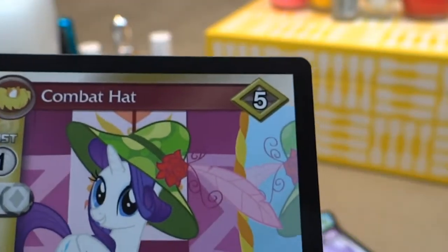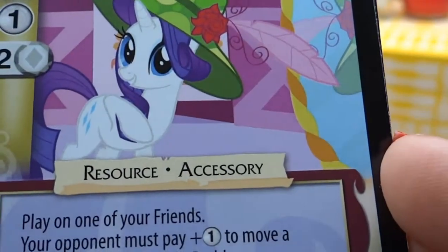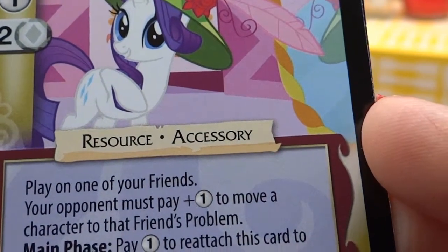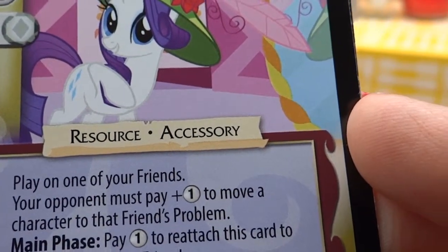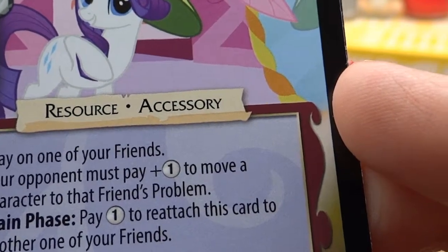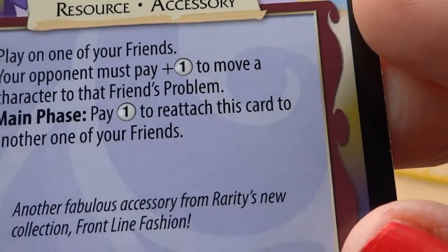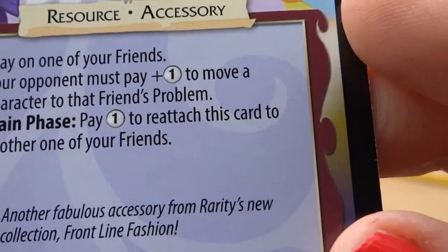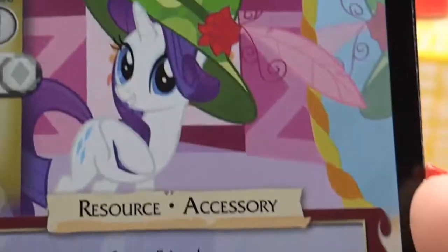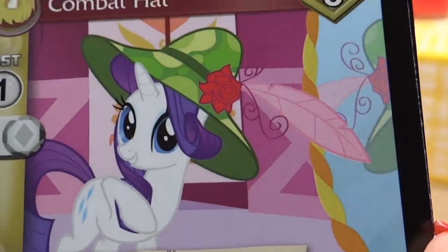Next, we have Combat Hat — Resource Accessory. Playing on one of your friends, your opponent must pay plus one to move a character to that friend's problem. Main Phase: Pay one to reattach this card to another one of your friends. Another fabulous accessory from Rarity's new collection, Frontline Fashion. Again, Combat Hat.